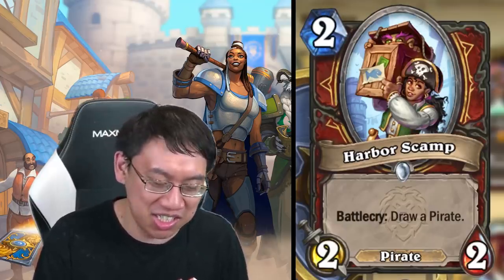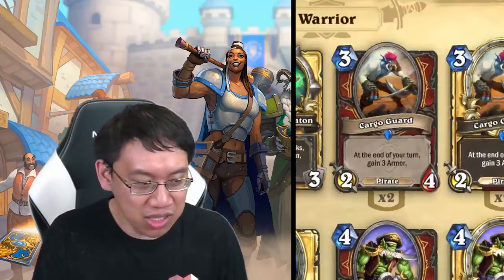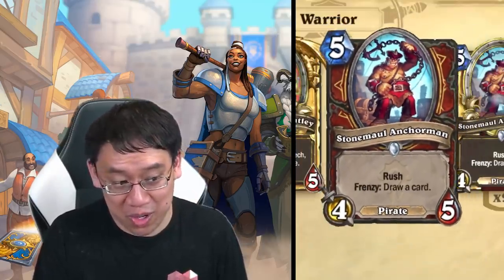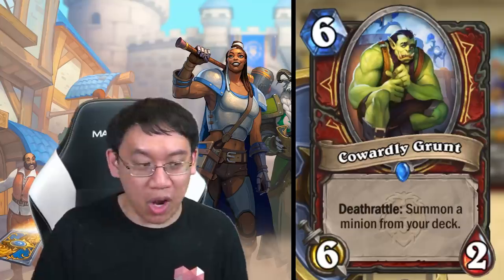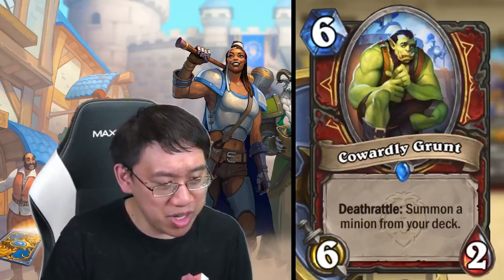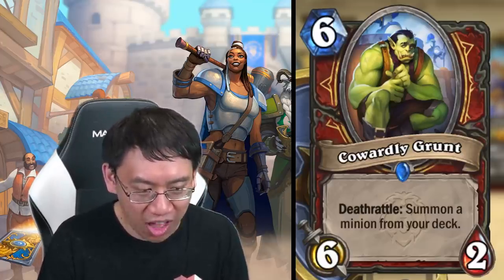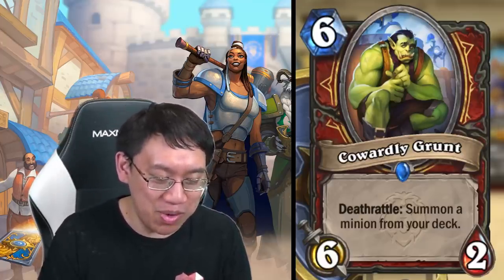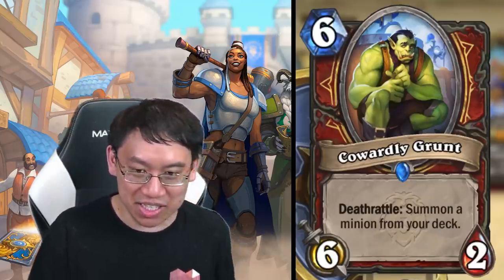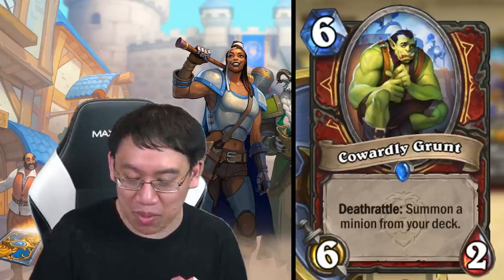If it isn't competitive, Harbor Scamp will probably become the next Town Crier — you'll want to include four to five pirates in your deck just so you can play Harbor Scamp, since she's just that good. She fetches Sword Eater, Stone Maul, Anchorman — really strong pirates in today's meta. Cowardly Grunt: six mana six-two, deathrattle: summon a minion from your deck — clearly meant for the big Warrior archetype. It's like Gather Your Party of old, except now you get a free six-two with it.